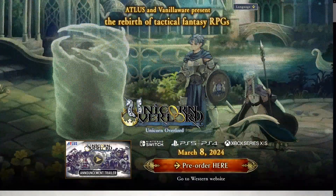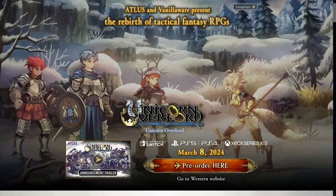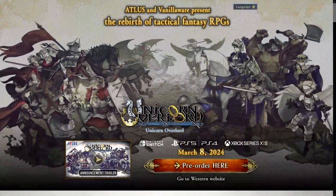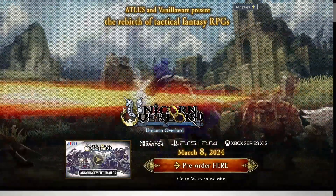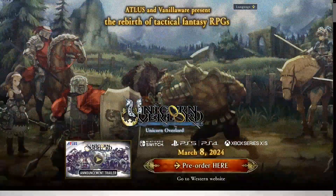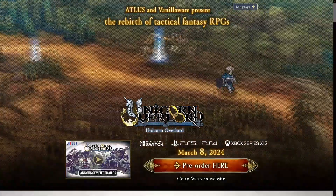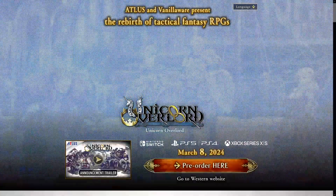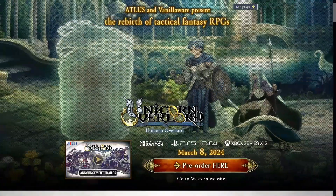There's also this beautiful art style — the game looks great. It's going to be a lot of fun, I think. Atlus and Vanillaware — didn't think I'd ever see them smash together to create something, but here we are. It's going to be out on March 28th, 2024 for Nintendo Switch, PS5, PS4, and Xbox Series X. It doesn't look like it's going to be on PC, which is a shame as that is where I would like to buy it, but maybe in the future.